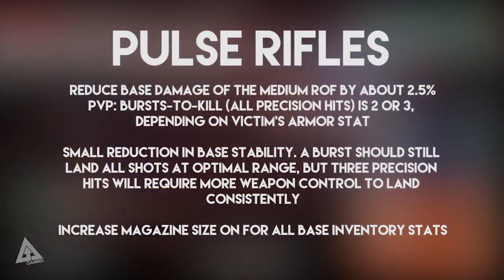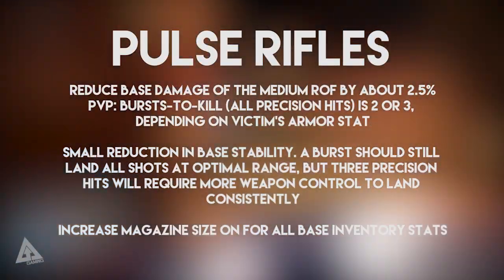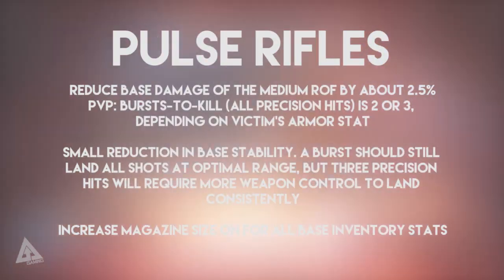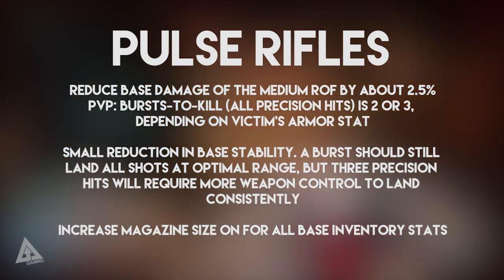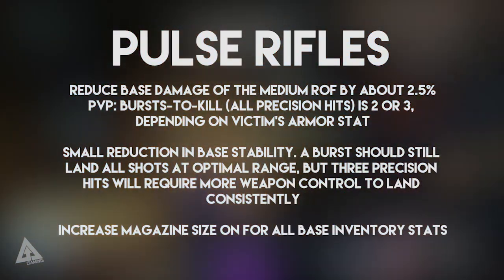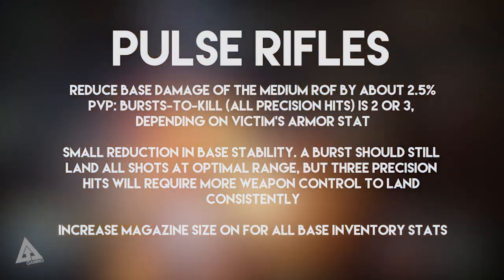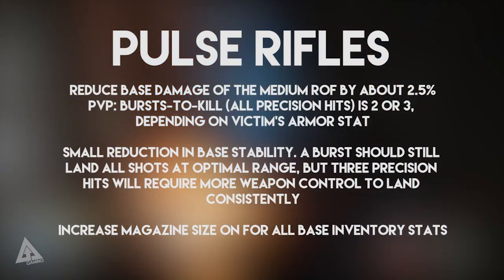Moving on to pulse rifles — they will reduce the base damage of the medium rate of fire by about 2.5%, and in PvP the burst to kill is 2 or 3, depending on the victim's armor stat. There will also be a small reduction in base stability, but a burst will still land all shots at optimal range, though 3 precision hits will require more weapon control. They're also going to increase magazine size on all base inventory stats.